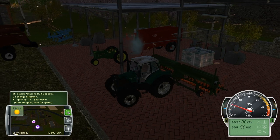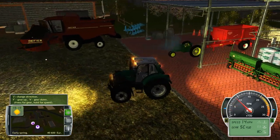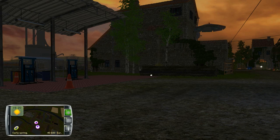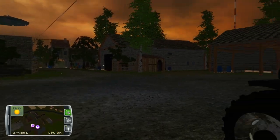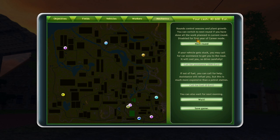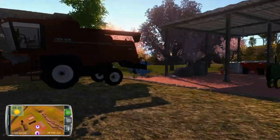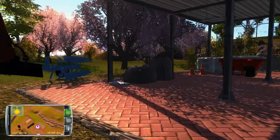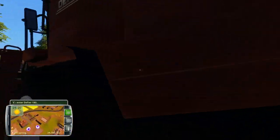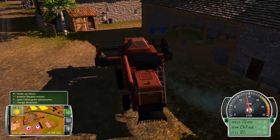Why did our lights go off? Everything should be planted by early spring, and we're going to go to the menu. We really don't have anything else to do right now — go over to Mechanics and hit the next round. Looks like we made some money off our chickens, eggs, and some milk.